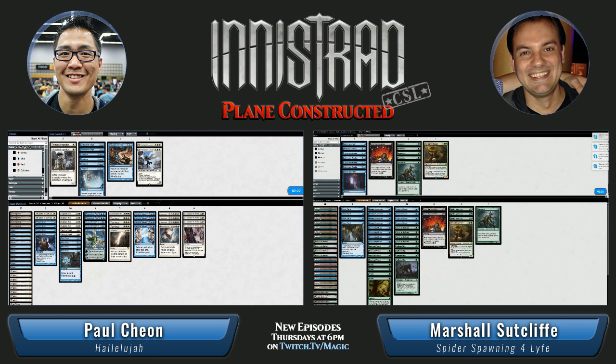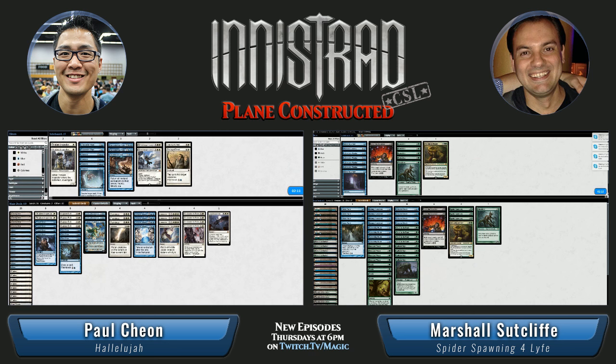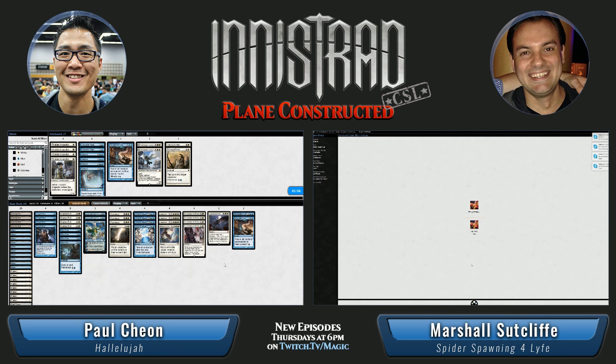Declaration in Stone — that seems pretty good to take care of those Boneyard Worms. It exiles, which is great, permanently. It gives Marshall a clue but Paul doesn't seem to care too much. Paul's not bringing in any Dissipates from his sideboard. Sever the Bloodline: one black, three colorless sorcery — exile target creature and all other creatures with the same name, and it has flashback. So if Marshall can Sever an angel, all the others are ruined as well.